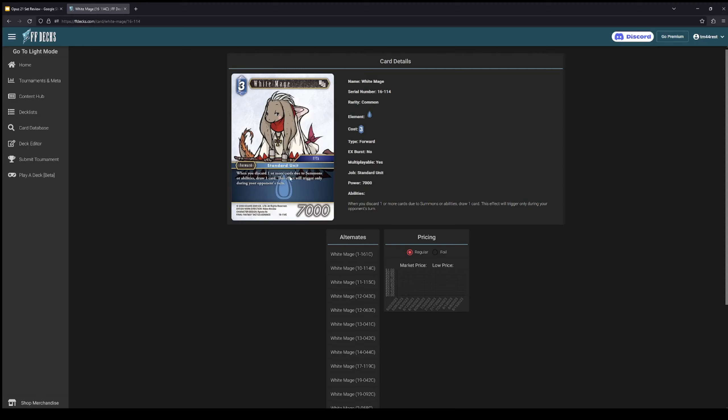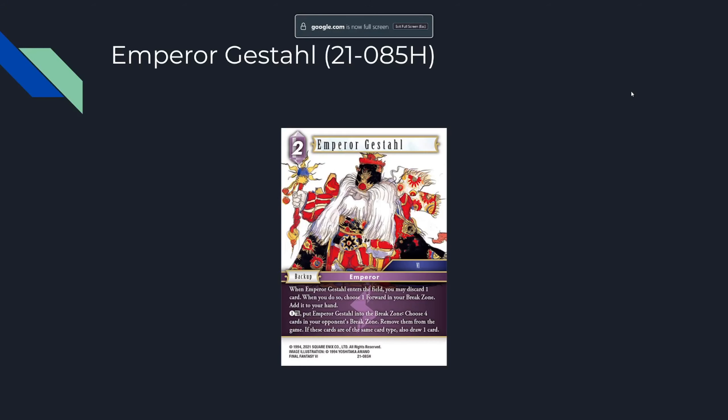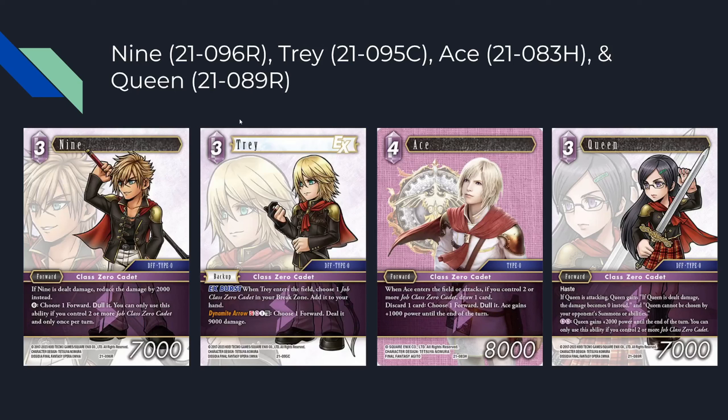Although the White Mage might be once per turn... actually I misread that — it triggers on your opponent's turn. Never mind. But it does work with Black Mages, so you can factor that in. If we're talking memes, this is real deck building right here.